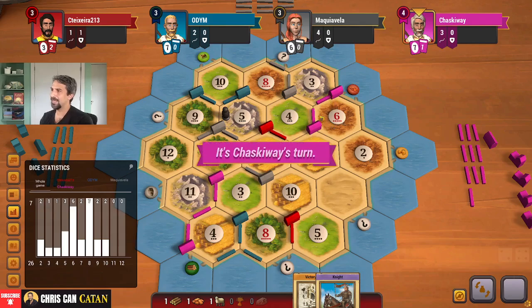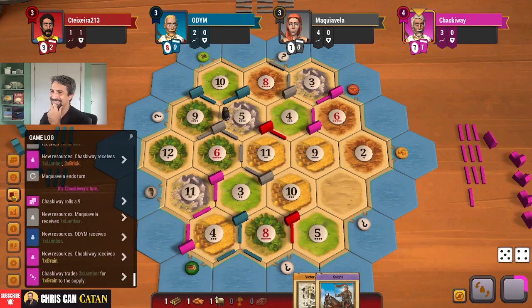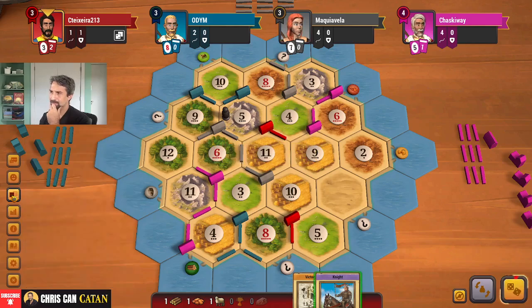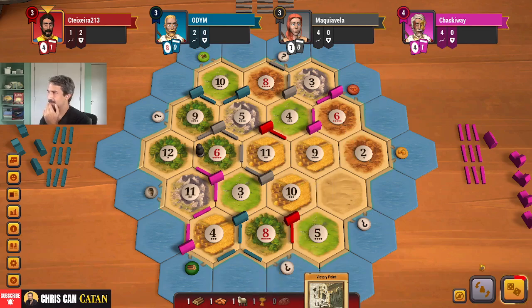I think this is probably pink's game to lose here - it's got a lot of magic going on. I don't know how we beat them. I think this game's kind of a dud, to be completely honest. Build a road. I'm going to play the knight. I'm going to hit pink. Wheat.